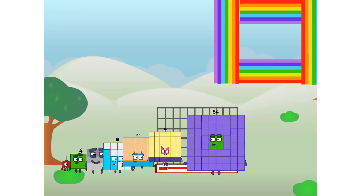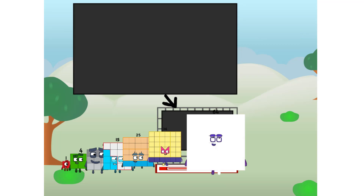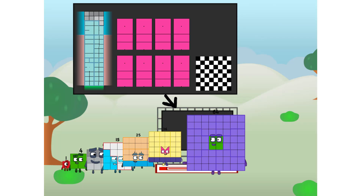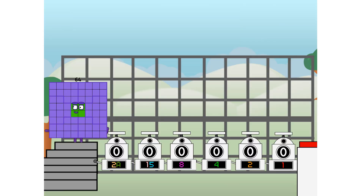Ah, there you are. This way — I've got so much to show you. I'm 64, and I can be a strong square, a chessboard, a super rectangle, 8 octoblocks, or even a super cube. But today I want to show you a little trick I call binary boosters — using the power of doubles to send any number flying.